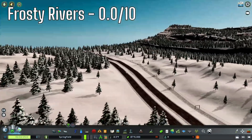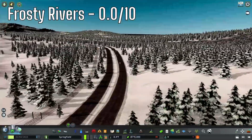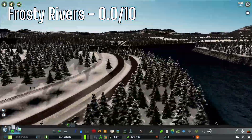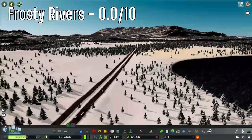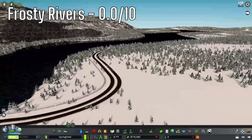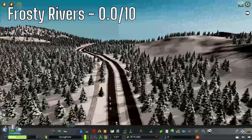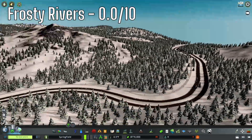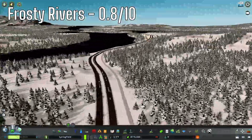The first map is Frosty Rivers. The highways start out a little bumpy, but it's not the worst thing I've ever seen. It's a little bit steep here and there, not horrid like some other maps I've seen. Nice and flat over on this side, so that's good. A little bit bumpy over here, but not bad at all.